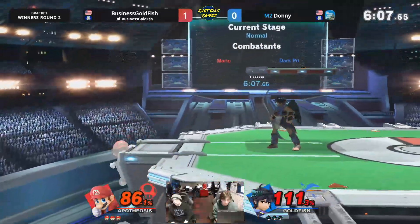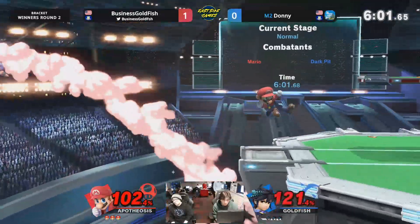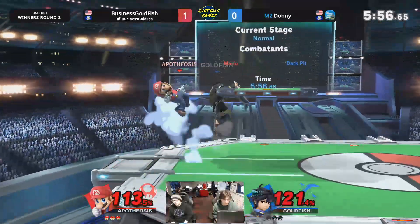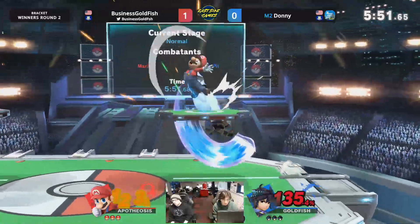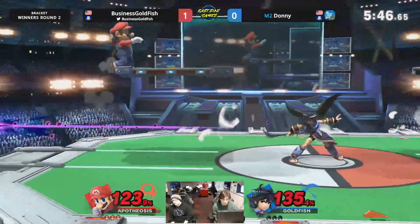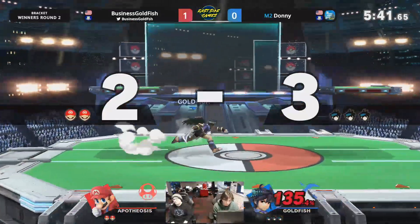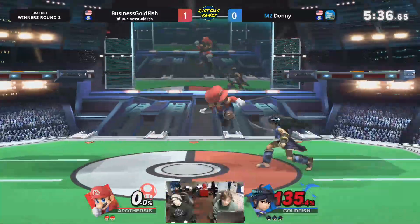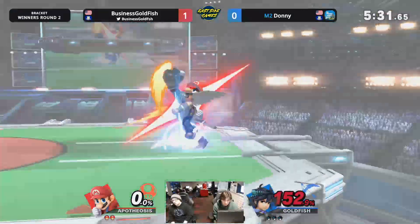It doesn't seem to be much of a mix-up on when he does jump. Coming in from the ledge, Donnie's timing is very similar. So Goldfish is able to take full advantage of that. Almost getting a kill to confirm off the down air — those windows can be pretty tight to confirm off of them though. No dash grab. Goldfish has a lot of patience. Going to catch the jump, going to get the kill. Goldfish has been really reading these jumps. Obviously Mario's a character that likes to go air to air, but against Pit you have to super hard respect his aerials and his anti-air up smash.